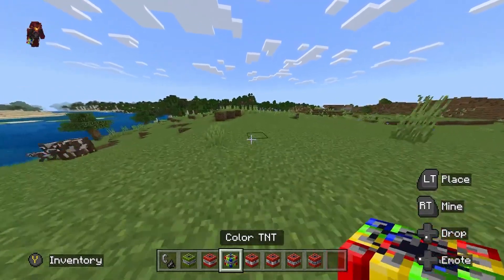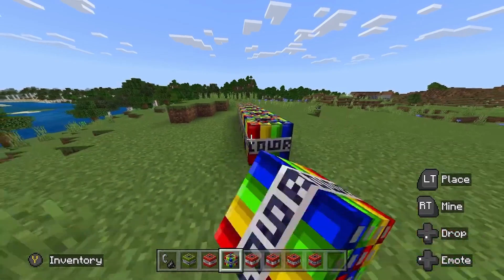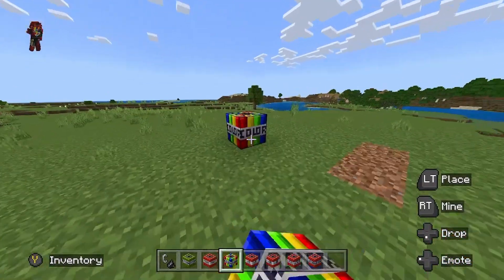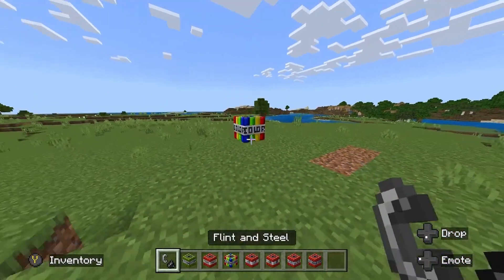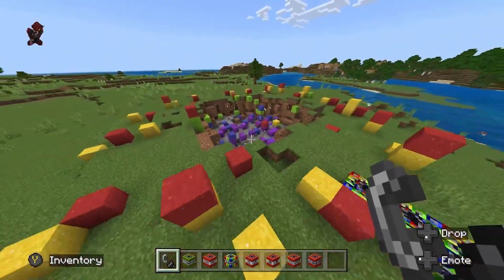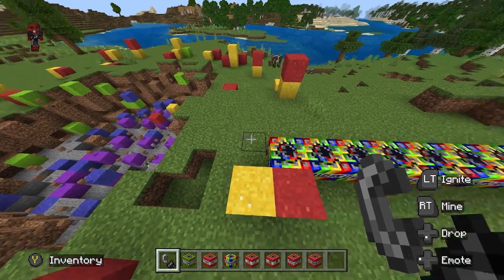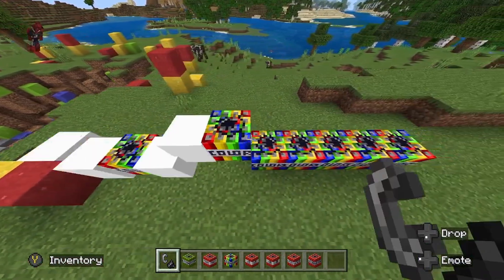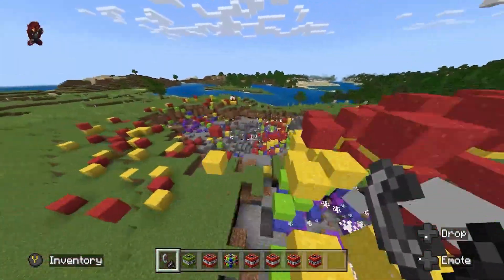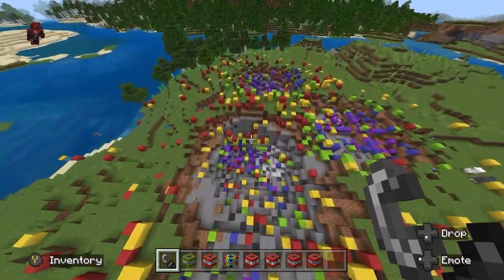Next up, we probably have one of my favorite TNTs in this mod — not because of the explosion, but just because of the effect it gives off. We'll do the base Color TNT right here. As you guys can see, it just blows up everywhere with a bunch of concrete powder. That's why I really like this one — super colorful. I'll light a bunch of them on fire at the same time. Look at the cool effect it gives off — it just explodes concrete powder everywhere.